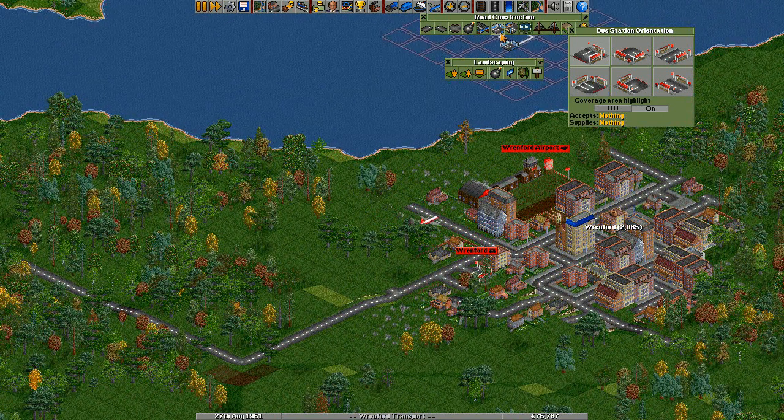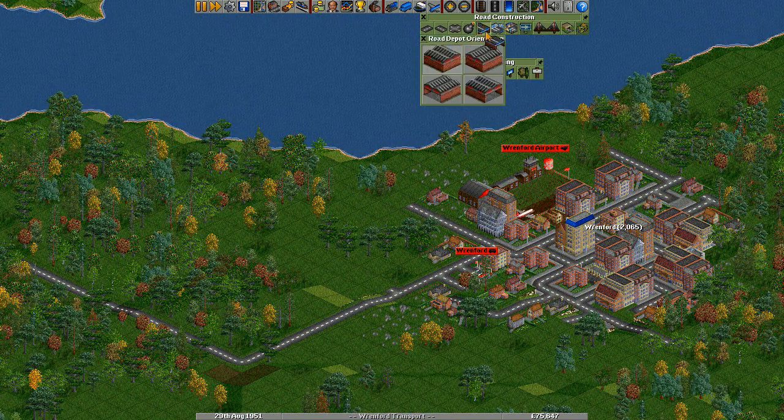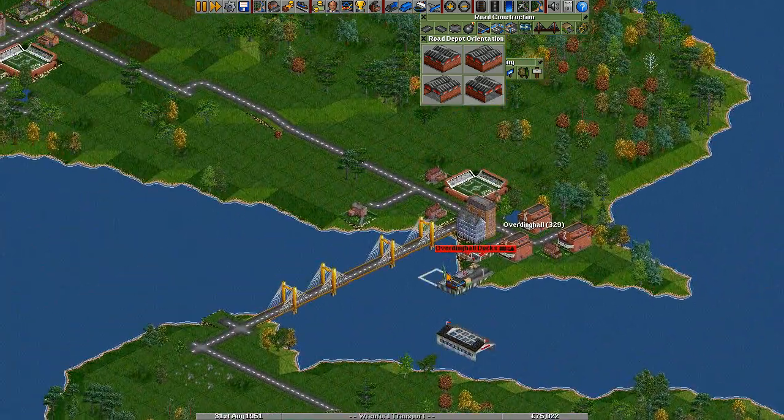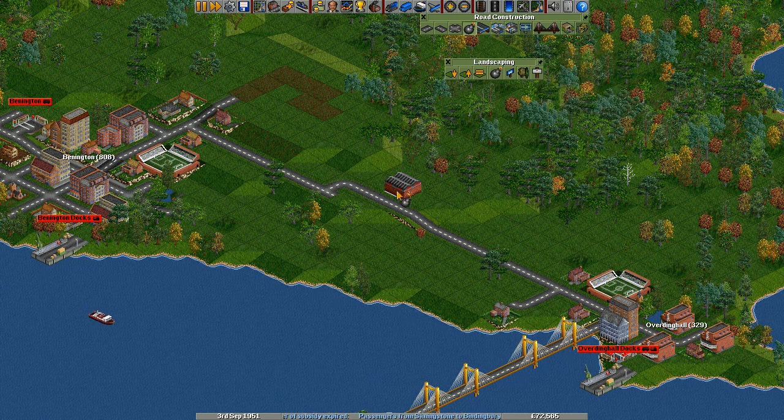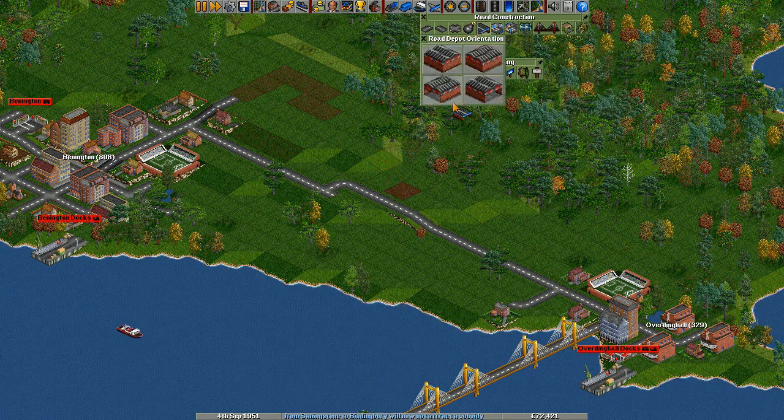Now, similar to the docks, you can't get vehicles straight from the bus station. You need a depot. So there's a road depot button, which is your orientation. We'll use that piece of road there. Instead of putting one in each of these places, I'm going to put one in the middle. And then I'm going to get rid of it and place it in the right orientation. There we go.